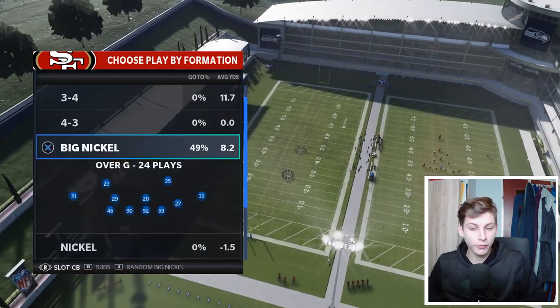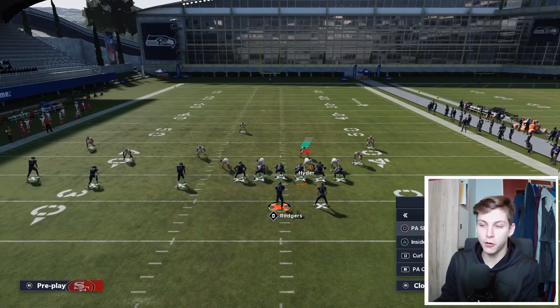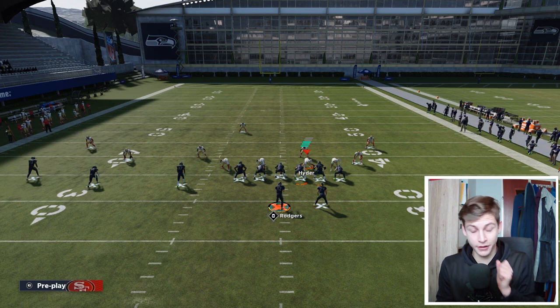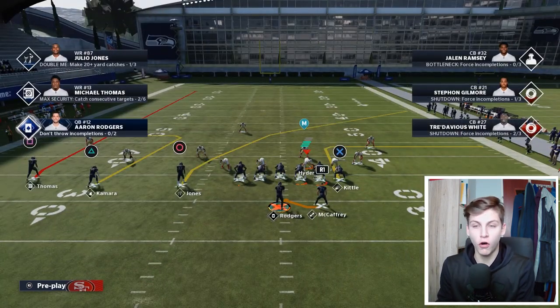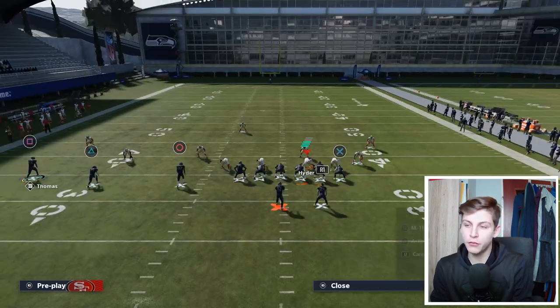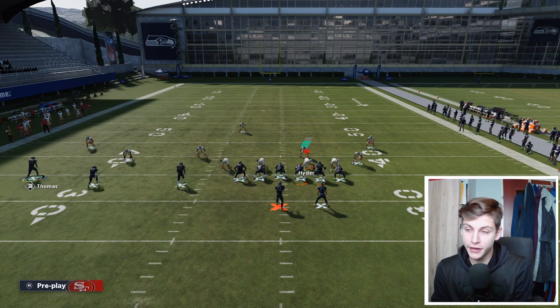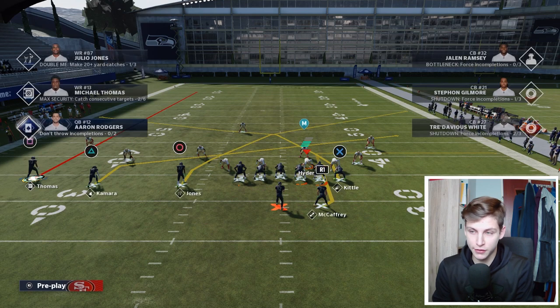We're going to start by talking about PA Countergo and then go on to Inside Cross. PA Countergo is one of my audibles. I have PA Sharp Post, Inside Zone, Curve Flat, and PA Countergo. You never want to call PA Countergo right from the get-go — you always want to audible to it. We want to talk about man coverage first because man coverage, in my opinion, is the toughest thing to beat in Madden.